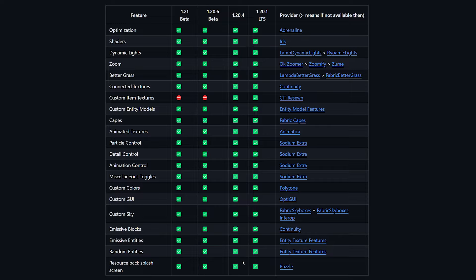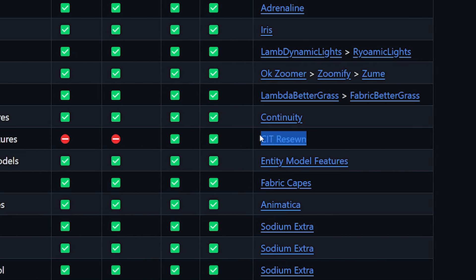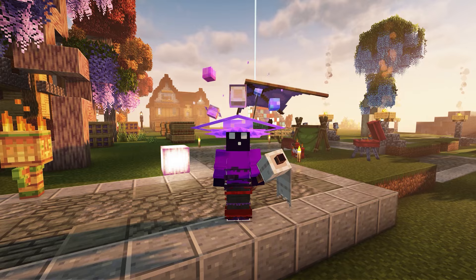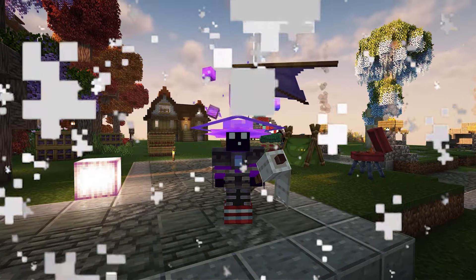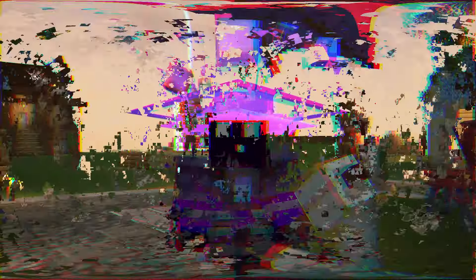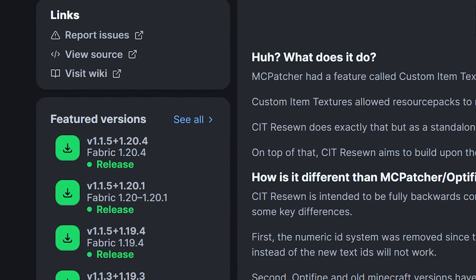And for 1.21, the only feature that is not replaced is custom item textures. The mod they use for this is CIT Reason, and I've actually made a video about this mod — it essentially does stuff like making custom items look great when using shaders. You can see a little side-by-side comparison showing the difference with and without CIT Reason. But all other Optifine features are simply replaced. The whole reason this mod is not in Additive yet is because it is not available for 1.21 yet — will that eventually happen? Most likely.